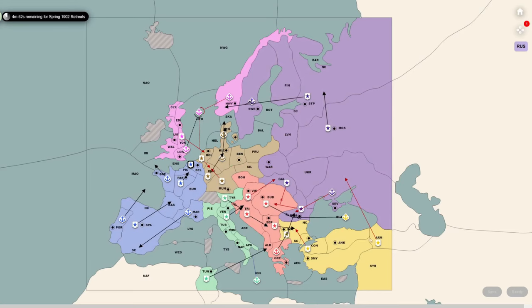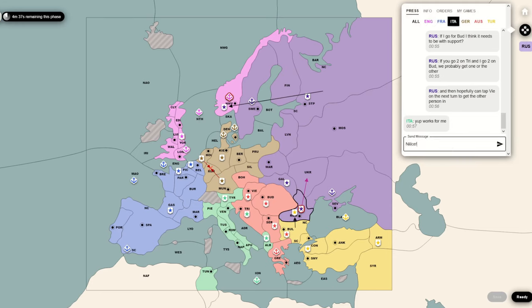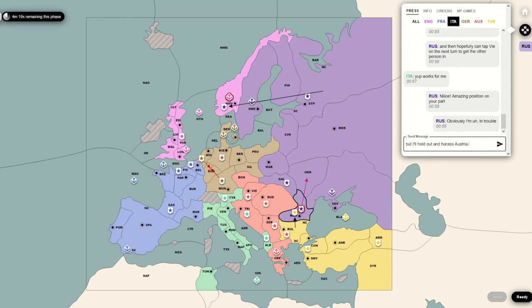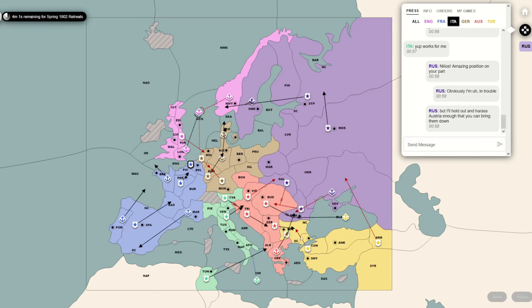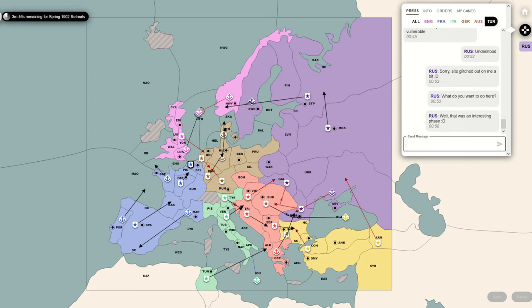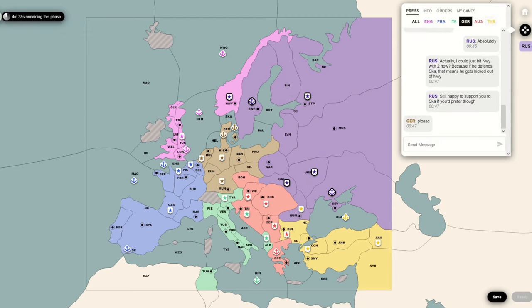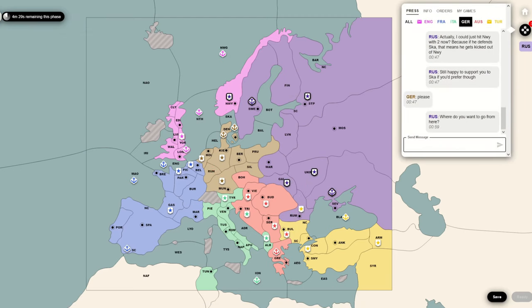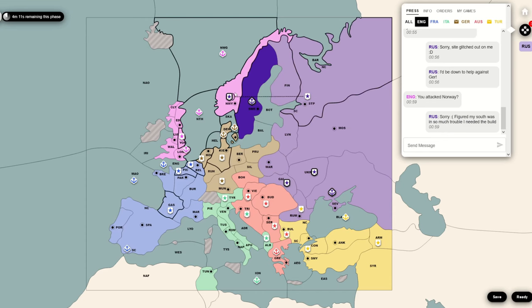Even if I get pushed out of Romania and Sevastopol, I think I then have the units I can send south later on if the Austria-Turkey alliance breaks down. I am still negotiating with the south and trying to get them to agree to things. It kind of works in that Austria decides to go into Bulgaria, but Austria also supports Turkey into Romania, which kicks me out of there. That was just a really odd moveset - as you can see, I was confused about it at the time as well.